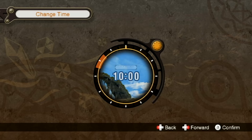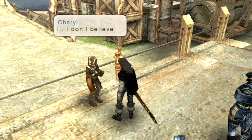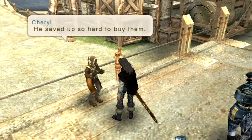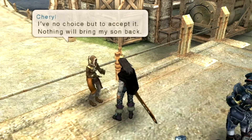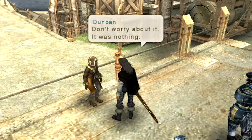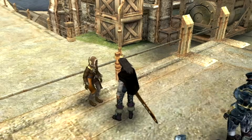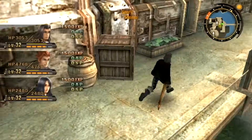As you recall, we found all three items that Cheryl asked us to find. She says there's no question — this is her son's armor, gun, and knife. He saved up so hard to buy them, and she remembers how he smiled when he changed into his new armor. She has no choice but to accept it — nothing will bring her son back, but at least some part of him has returned to the place he grew up. We have at long last completed Mementos of a Lost Son. Reyn's comment about eating problems like this for breakfast was kind of insensitive, being totally honest.